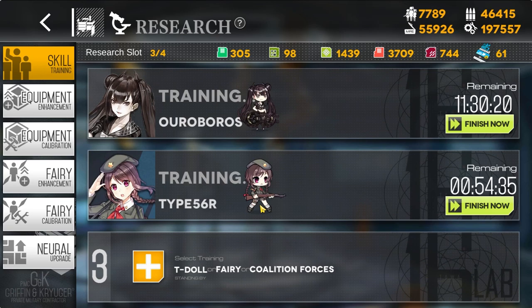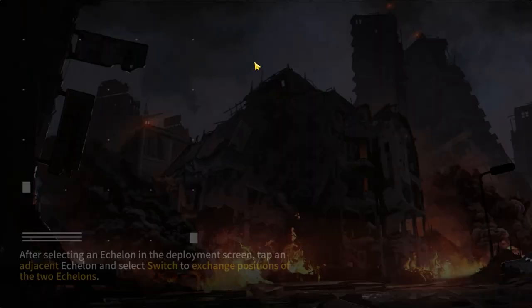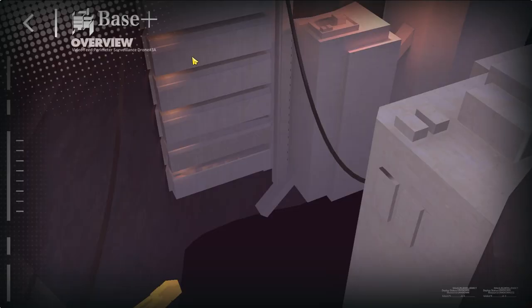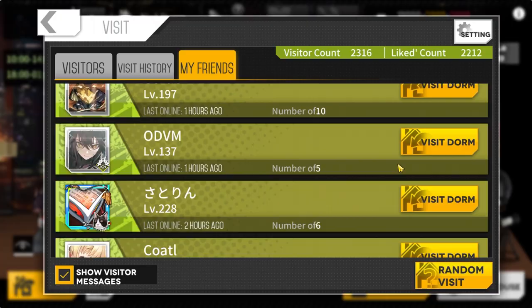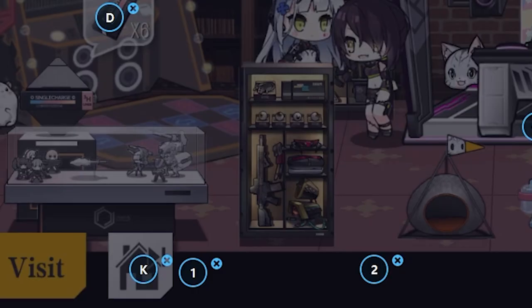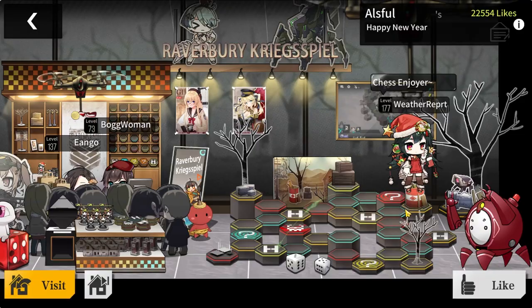The next easy daily task is to head to the dorm in your base and collect batteries. These are needed to fully upgrade your base. You can also get more batteries by collecting from friends' dorms, which you can do 10 times a day. Putting specific furniture arrangements in your dorm increases battery collection efficiency — I'm apparently the best Girls Frontline battery collector in the world.